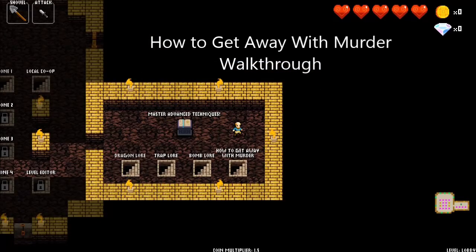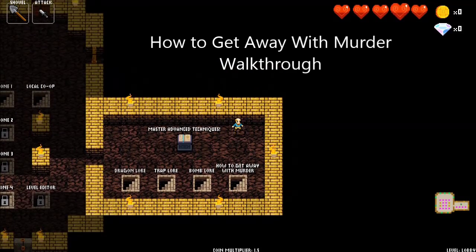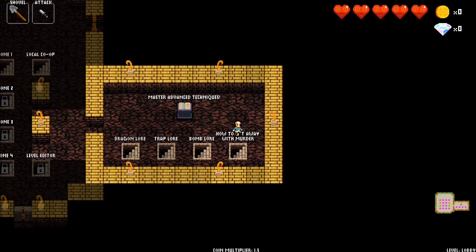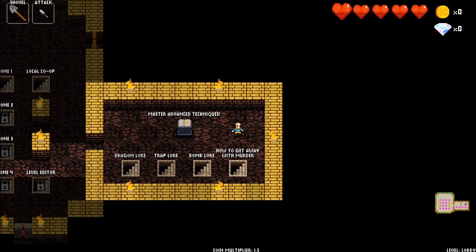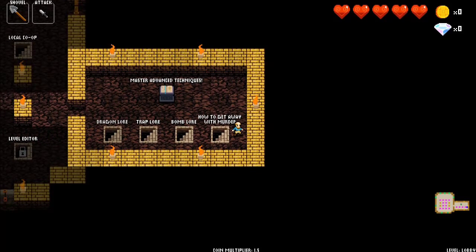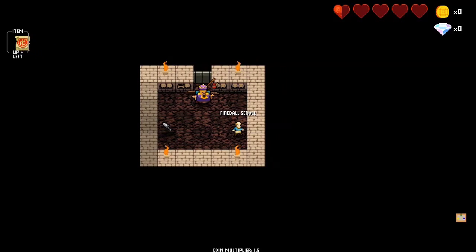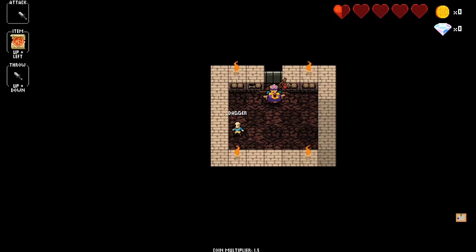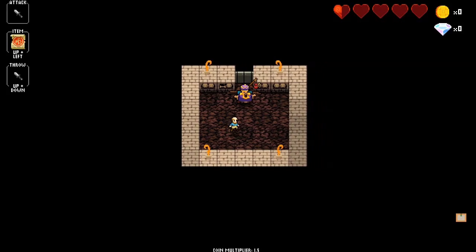Hey everybody, Asher here, back with more Crypt of the Necrodancer. Today we're going to talk about how to get away with murder — not that TV show, but actually the challenge here. And this is probably the trickiest challenge. Very rewarding to figure it out on your own. But I'll be honest — I figured out most of it on my own, but there was one that really stumped me, and it's not the one you think. This is a very simple how-to on killing the shopkeeper. If you've played Spelunky before or similar games, you know killing the shopkeeper can be quite a boon, and that's the same here.